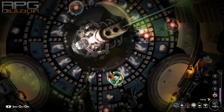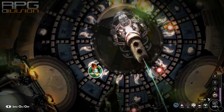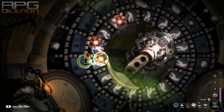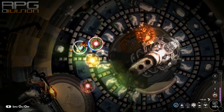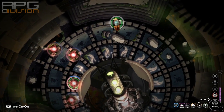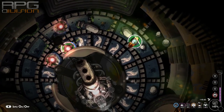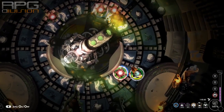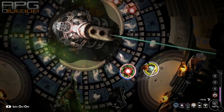I would recommend bringing any kind of weapon or armor that's got the chrono inhibitor special property, which can slow down time by pressing left bumper or L1. That way you can avoid some hits from the boss and also aim easier when trying to push the little ones into him.